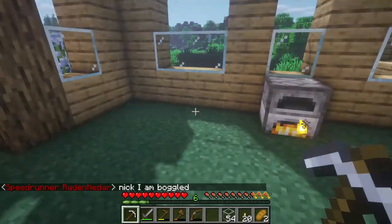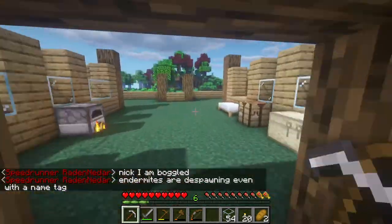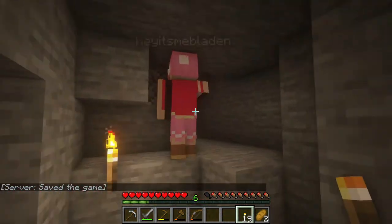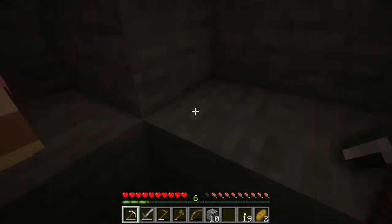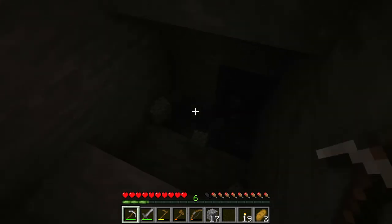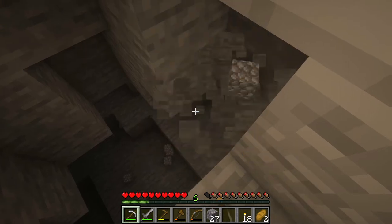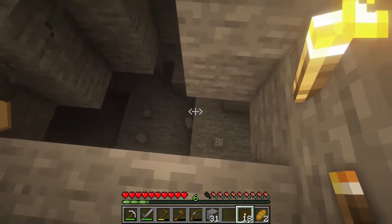We don't have enough iron for a bucket yet. Let's go to this hole — it looks fine. Why don't we work on making a staircase downwards? Mine the ones on the left so we have a double staircase, and we just keep going until we hit something. Oh, we hit something! You couldn't have even scripted that — it looks like there's a cave down here.